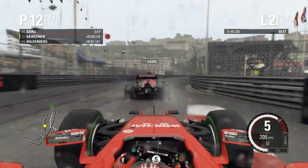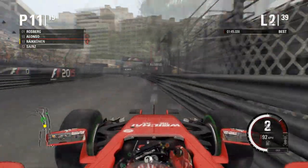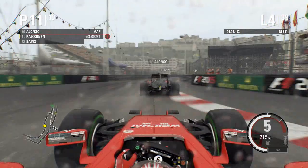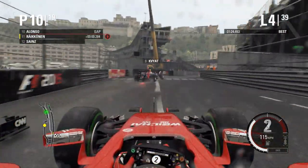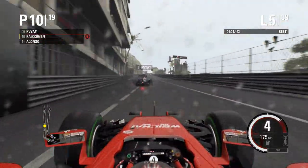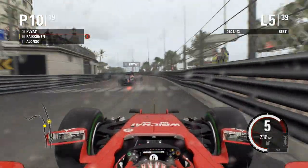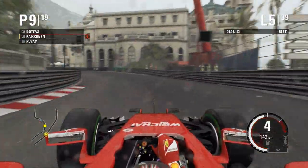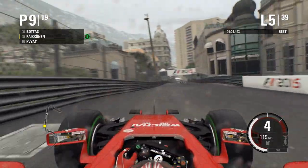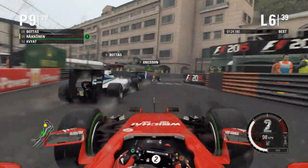We skip on to lap two, running behind Carlos Sainz. We go up the inside of the Swimming Pool chicane and make the move stick for eleventh place — a good overtake. Skipping to the end of lap four, we do the exact same move on Fernando Alonso at the Swimming Pool Chicane and we're back up into P10 and into the points. Continuing this good pace, on lap five we go around the outside of Massanet on Daniel Kvyat — a brilliant overtake that puts us into P9.